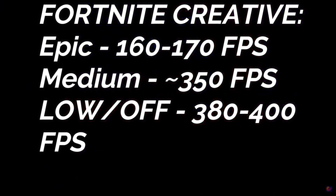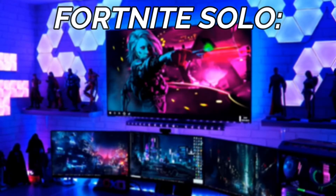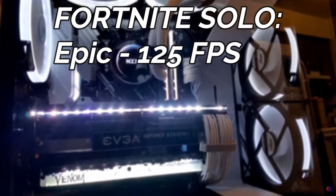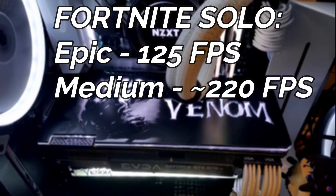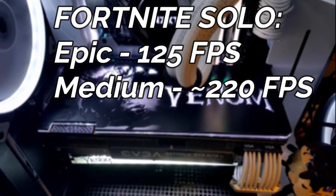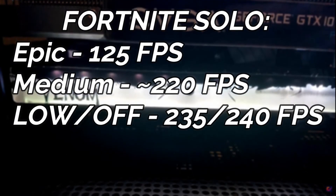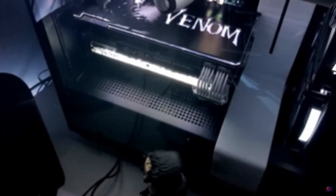Now for the Fortnite solo match: with epic settings it got around 125 FPS, which is still good for the highest graphics quality. With medium settings it went up to 220 FPS. Switching down to low or off, it goes up to around 235 to 240 FPS — so not a massive difference between low and medium in a solo match, but those 15 to 20 extra FPS may still have a big impact on your gaming experience.